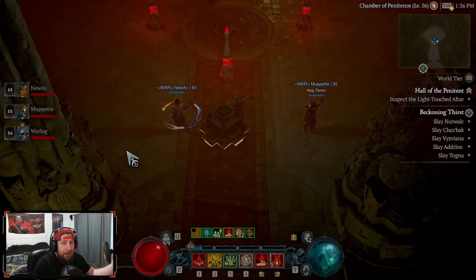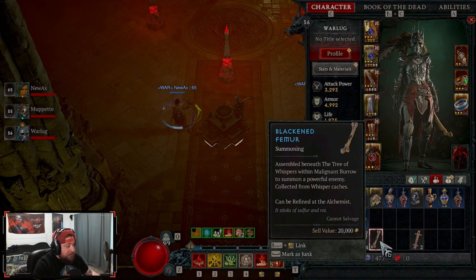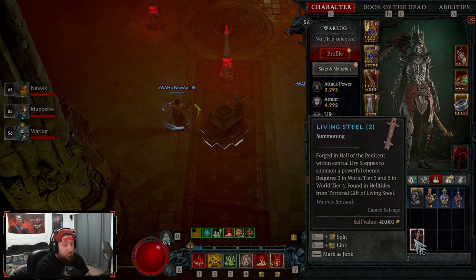What you'll see on screen now are the living steels you can get from farming the Helltides. The Helltides allow you to find a chest that costs 300 embers to open. You have to defeat a small boss first, then open it, and you're guaranteed one living steel. You need to find two of these.